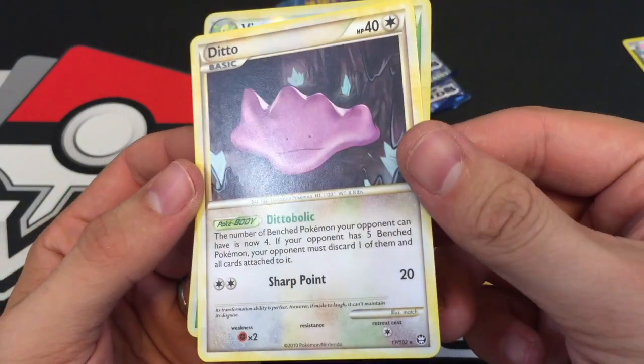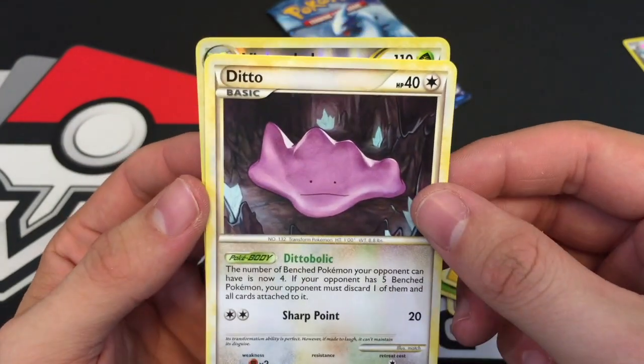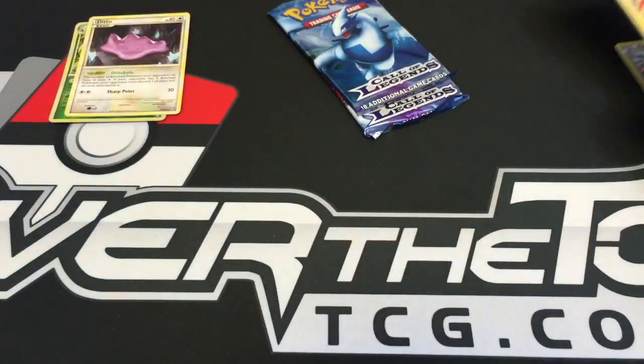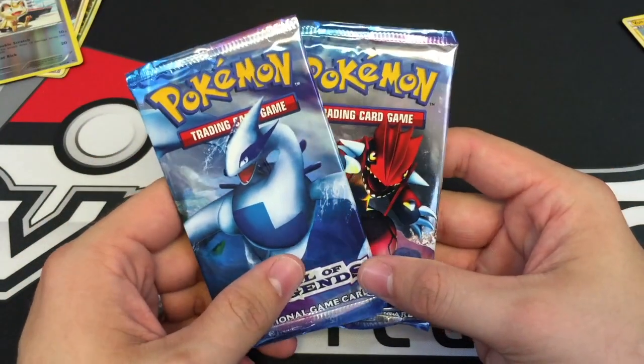Even though it's not a holo or anything, that is pretty cool. I think I now have a Ditto card besides Dittos that actually look like something else. Alright, and the sweet packs.